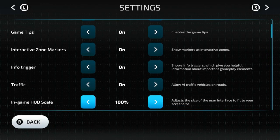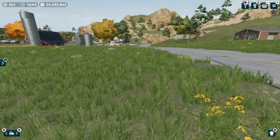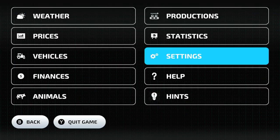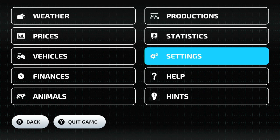In-game HUD scale — it's at 100% by default. If I back out, you can see everything's a little bit smaller: the money's a little bit smaller, everything like that. I go back in and turn that up to 100, and everything is big again, which I like because I like to see what's going on. You might adjust it to however you like though.